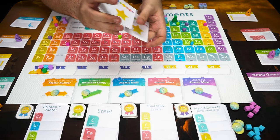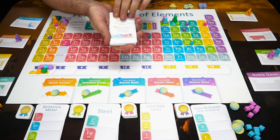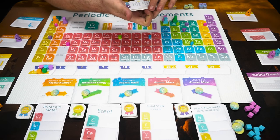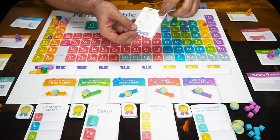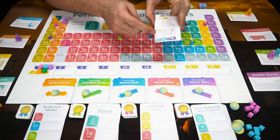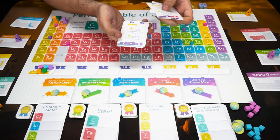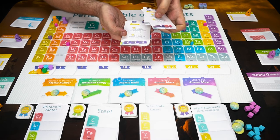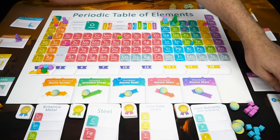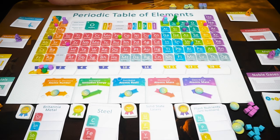Deal out two agendas to each player and let them choose one. These are specific objectives at the end of the game that you'll need to achieve to score additional victory points. There's basically one that everyone gets — one point for each level on the academic track — as well as five points for having certain pairs of cards, or perhaps points for every specific goal card you complete. Once everybody has their cubes, agendas, and energy, they're basically ready to play.